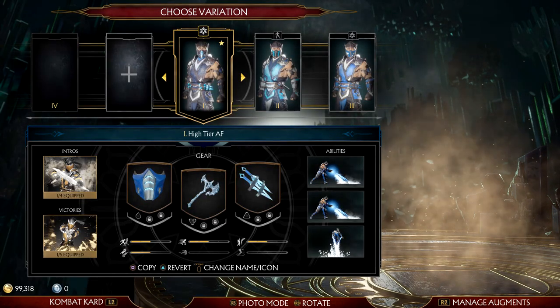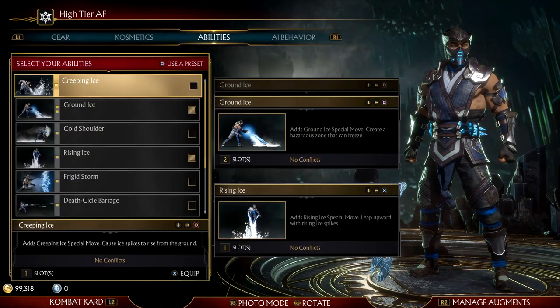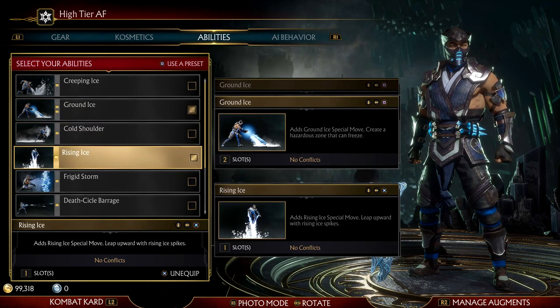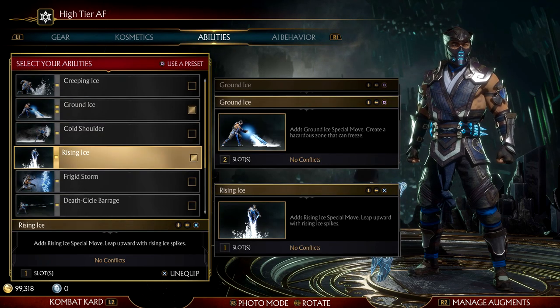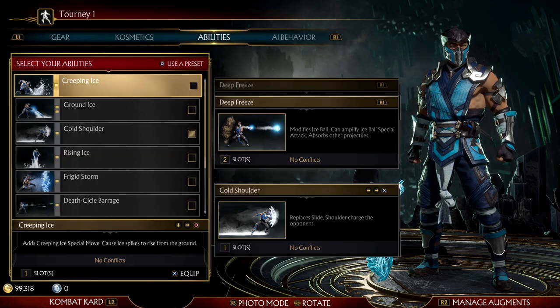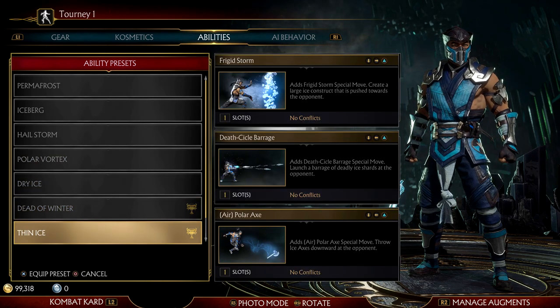This is my custom loadout for Sub-Zero. It consists of two special moves: Ground Freeze and Rising Ice. Ground Freeze takes up two entire slots and Rising Ice takes up only one. It may seem like we're limiting ourselves at first, but trust me we're not. The tournament loadout Dead Winter gives a faster ice ball at the cost of one meter and replaces our low slide with a shoulder charge. The other loadout Thin Ice gives us more zoning capabilities, which I'm not a direct fan of.